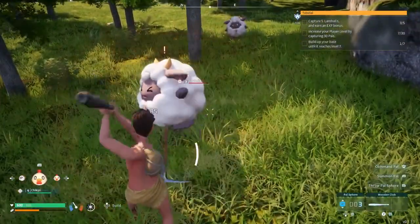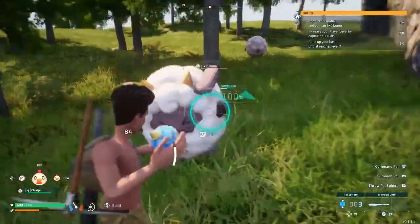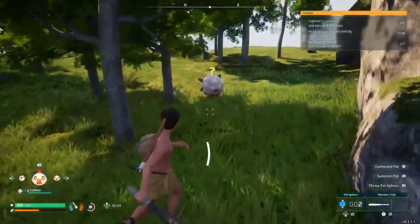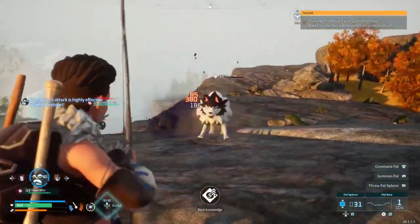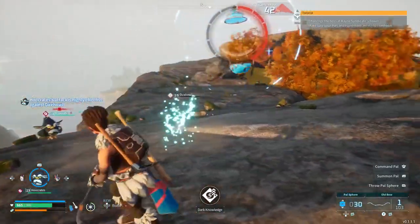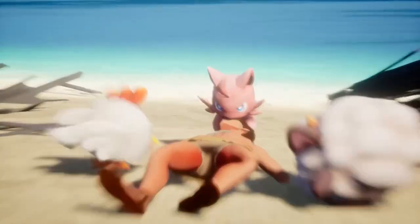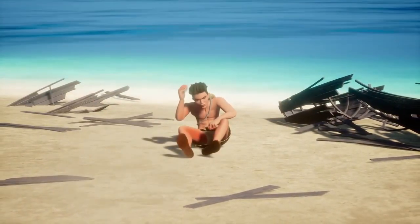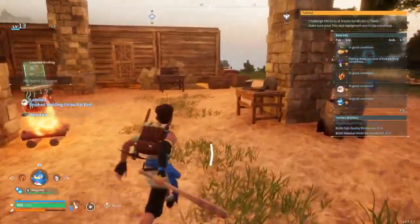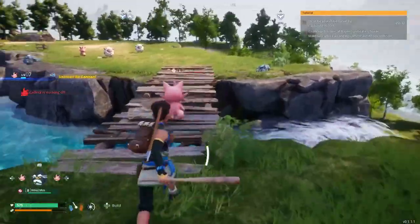Despite the clear, eyebrow-raising inspiration it takes from a certain creature-collecting powerhouse, Palworld more closely resembles a formulaic survival game like Grounded, with a roster of lovable monsters to capture as a clever twist on that formula. You find yourself inexplicably dropped into the wilderness of a strange land filled with oversized, dangerous beasts called PALs. From there, you'll need to build a base, hilariously force the local fauna into your servitude, and upgrade your gear.